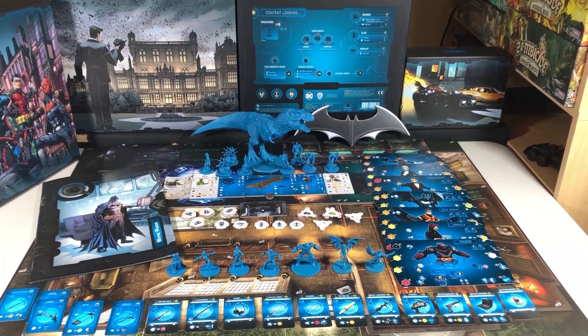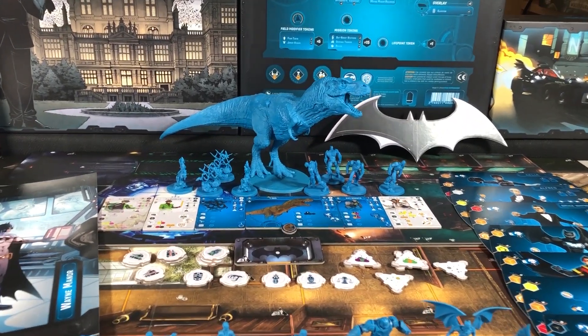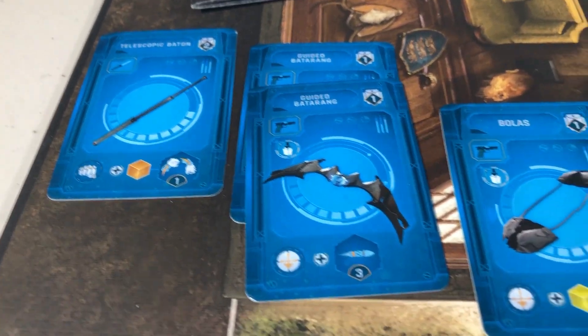Alright, first we'll take a quick look at all the components and then later in the video we'll go in for a close-up of the hero sheets, minis, boards, and rulebook. And there was just a teaser of the T-Rex. So first, 16 new cards.